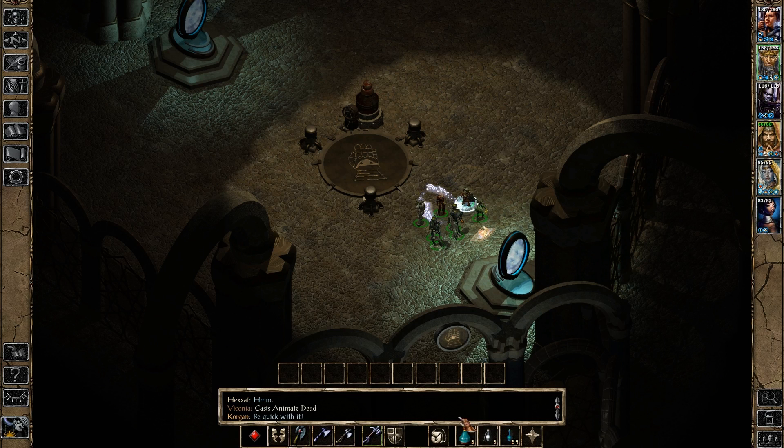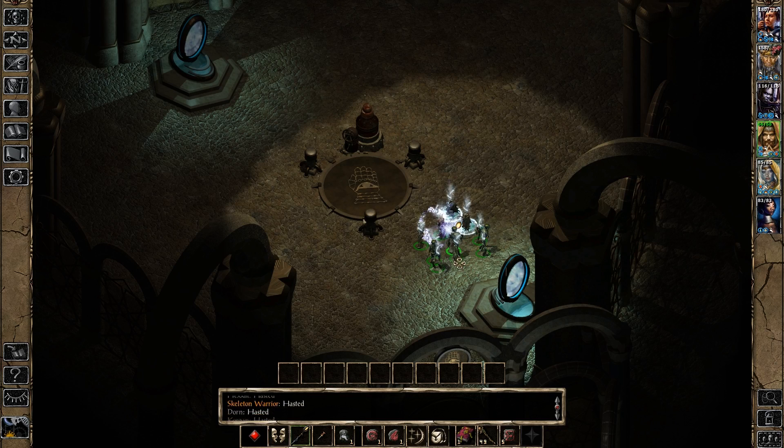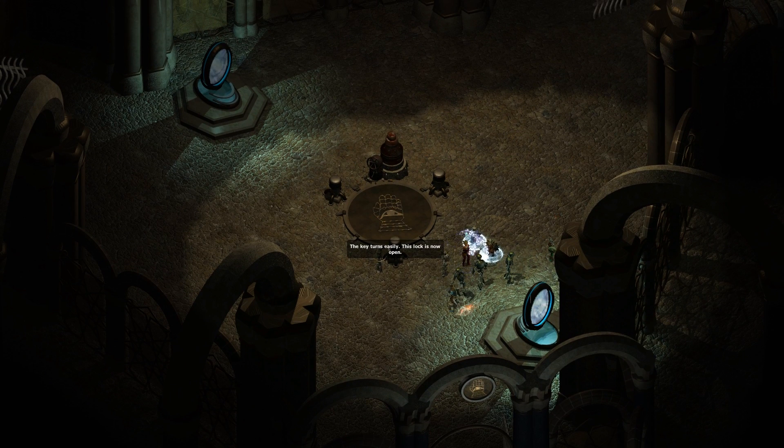I want to get a Simulacrum Corgan here! I want Simulacrum Corgan to berserk, and I want you to berserk too! Then I want you to use this so that you are extra super hasted, then use haste here! I want you to go invisible! Viconia, use energy blades — so that you have that ready to go! I want you to step back, Edwin to step back as well, because we are going to very quickly get into position. The key turns easily — this lock is now open!